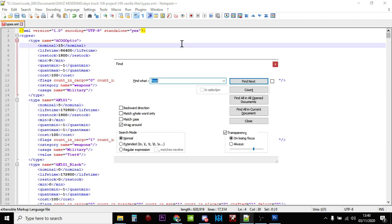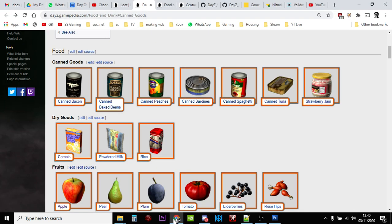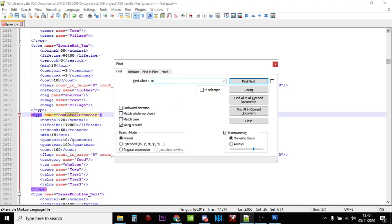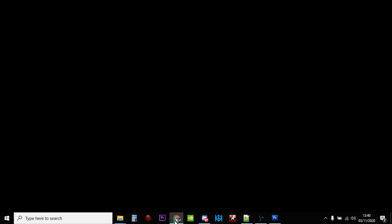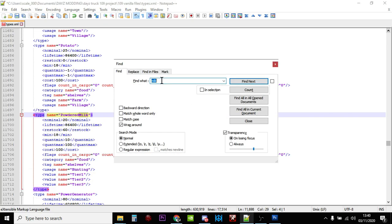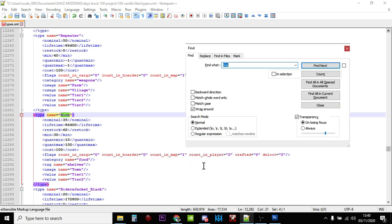Now we're into dry goods. Ctrl+F search 'cereal' — there's box cereal crunchy. Increase the nominal, increase the minimum, and you could add a different tag like villages if you want. Then powdered milk — there's powdered milk, increase that one too. And rice — there's rice. Again increase the nominal and minimum. It's only counted on the map, so that's good — nice and easy.